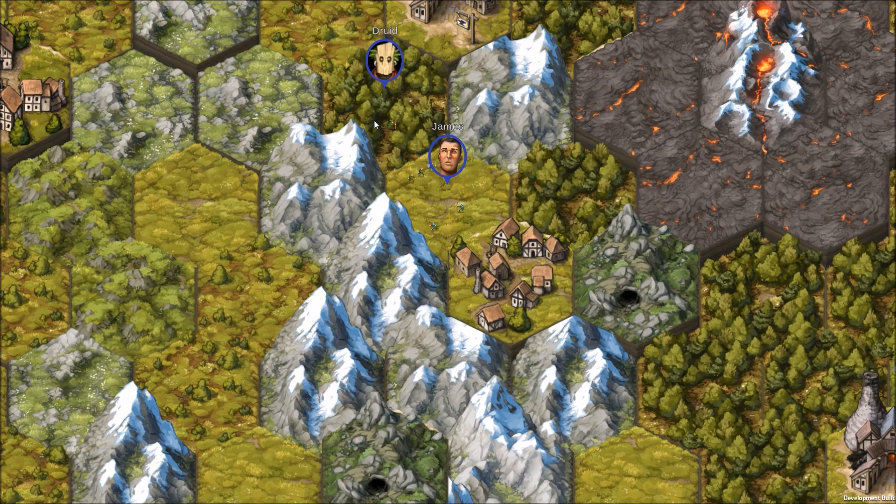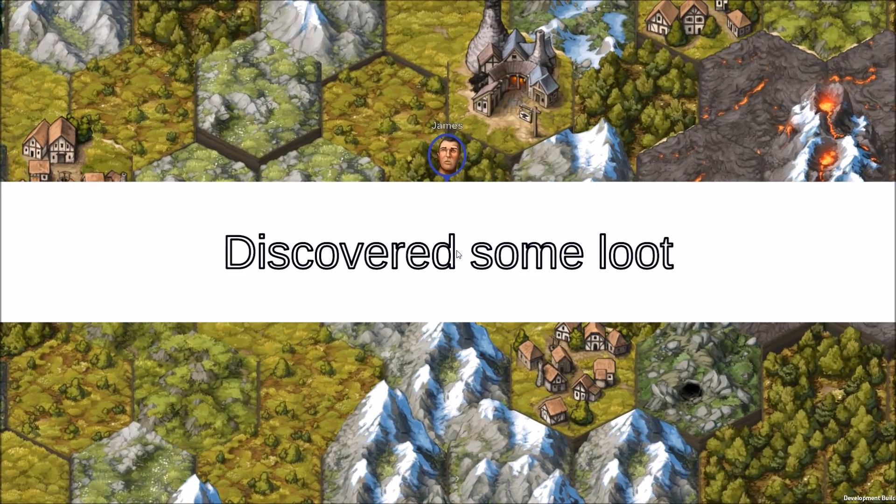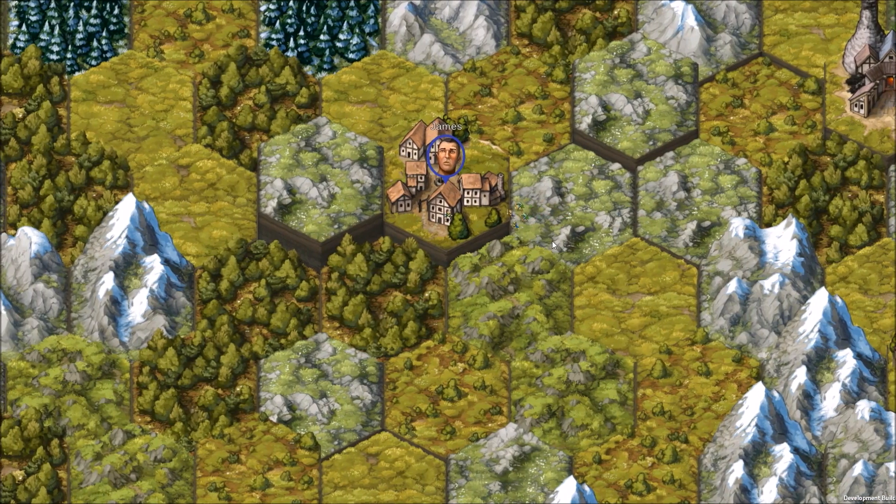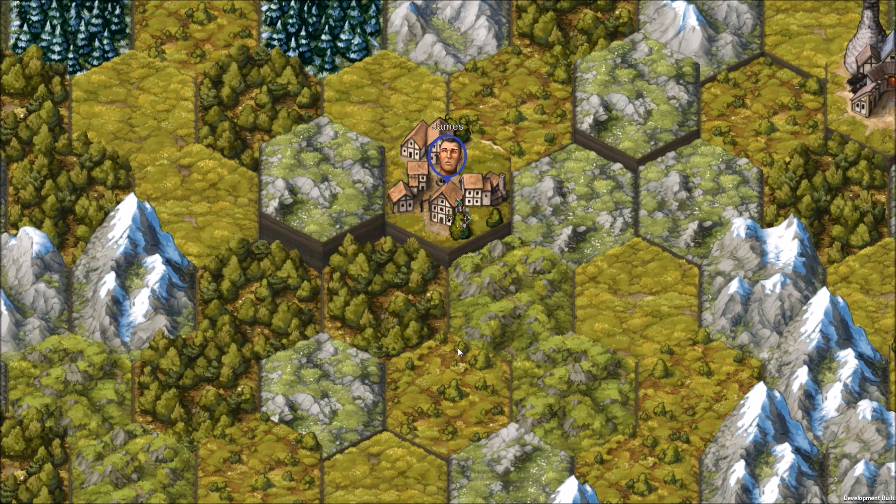Take out these guys. We got one druid and he's going to fire a fireball at us — and we got him. All right, where are we at? We still have four guys, but two of them are leveled up now. We got a fifth guy over here.